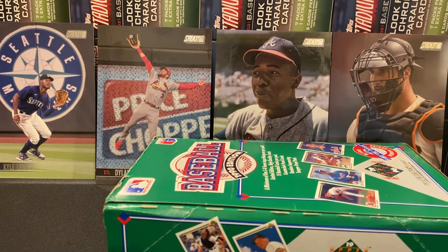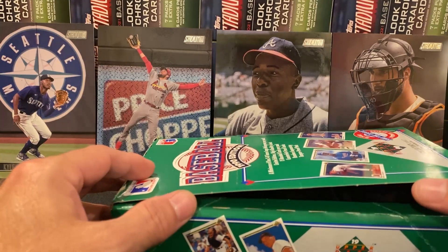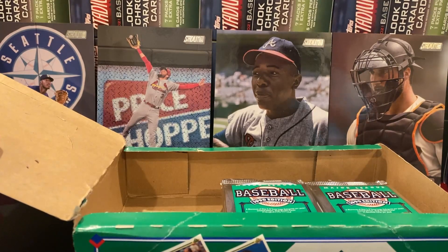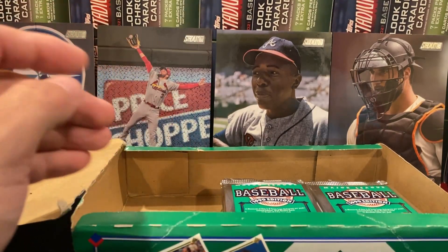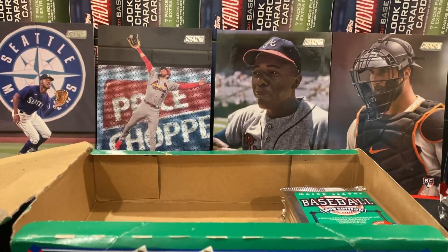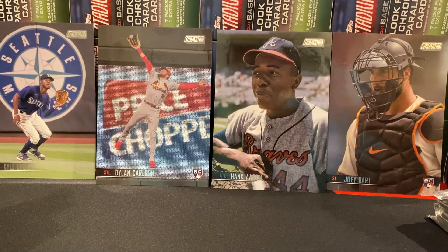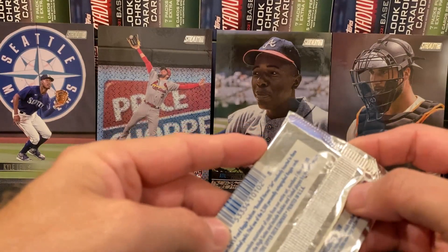Hi friends and welcome to night rips. We are getting down to the end of this box and it's looking very grim that we're going to get our Reggie Jackson auto. We've got five of the nine Reggie Jackson cards other than the auto, and we have 21 of the 26 team art cards. We still have six more packs to go from this box, but our chances of getting the auto are getting really slim. Let's go ahead and start ripping.